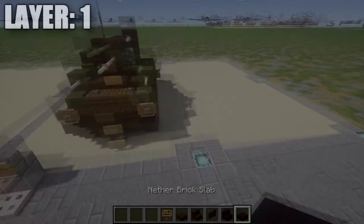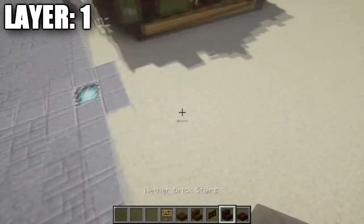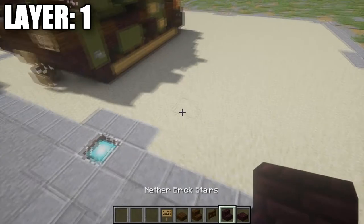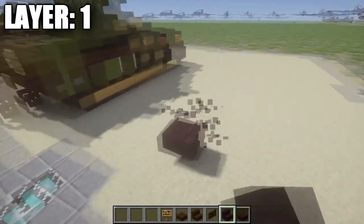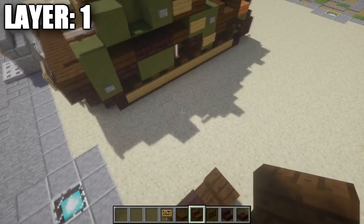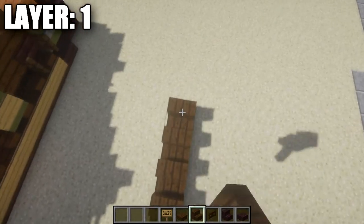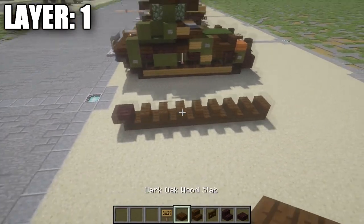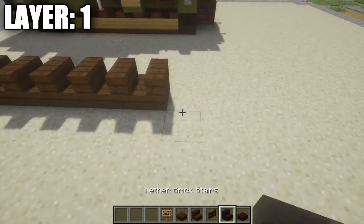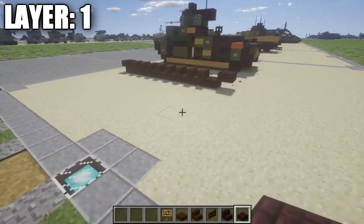Layer 1. So we're going ahead and moving on to our first layer. For layer 1, we're going to start off by going to the front of our vehicle. We're going to place down a nether brick upside-down stair, followed by a dark oak wood stair behind it. We then want to place down 1, 2, 3, 4, 5, 6, and 7 dark oak wood stairs after this one, so you have a total of 8 dark oak wood stairs going back. We're then going to place down a nether brick half slab and then a nether brick top slab for the back.